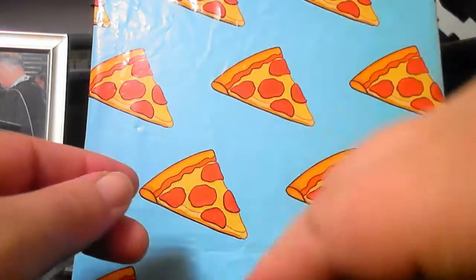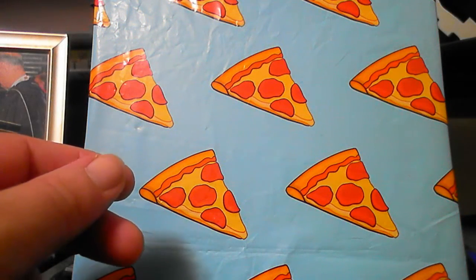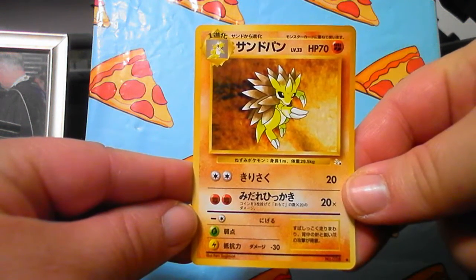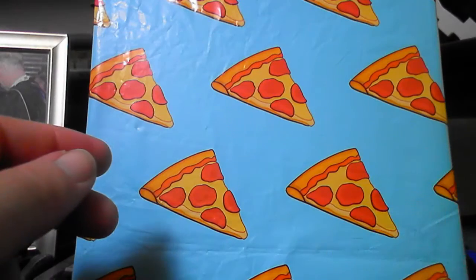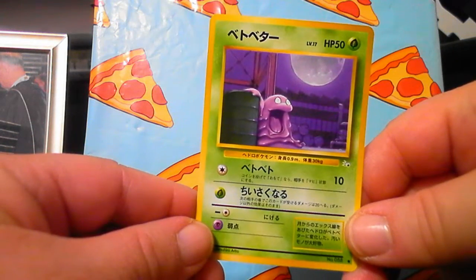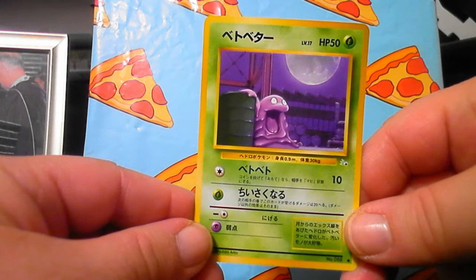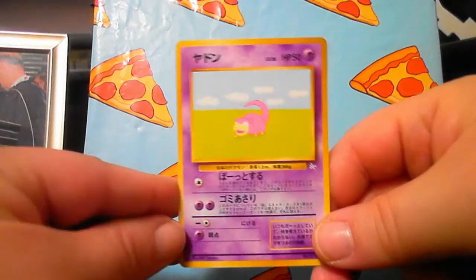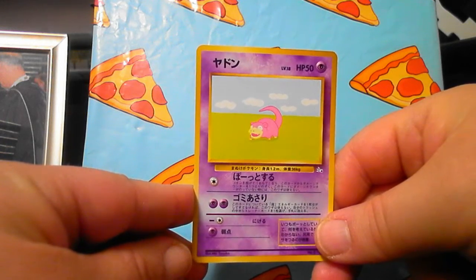There's a trainer card - who knows what that says. What's next - Sandshrew, right? That's pretty cool. Oh, it was one of the toxic ones, the poison ones - I don't remember what it was called though. Slowbro - I think that's Slowbro.